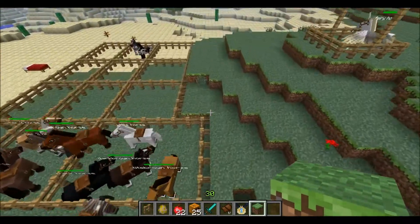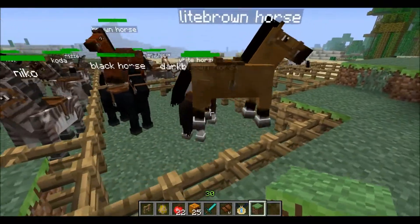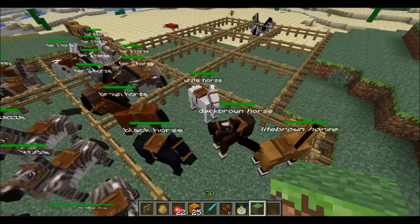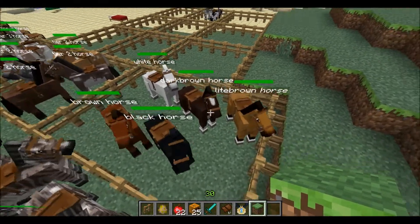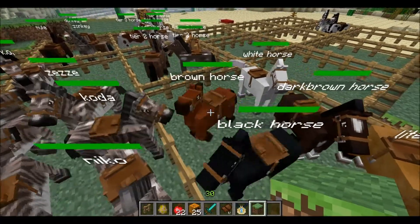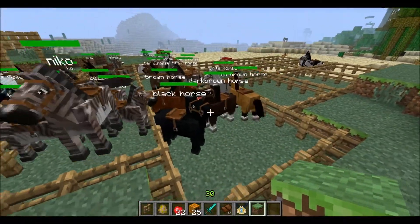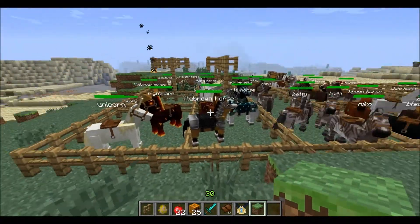Let's start with the normal horses. Here we have five beginner horses. You have this light brown horse, this dark brown, black horse, normal brown, and white horse. Funny thing - you can all ride them, it's just awesome.